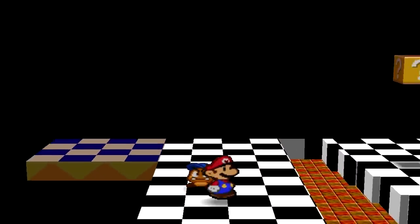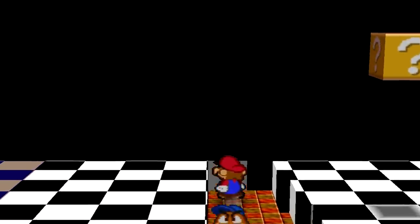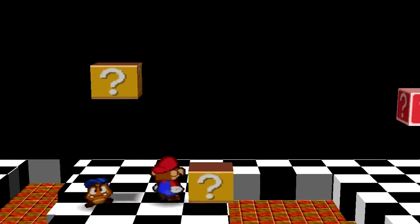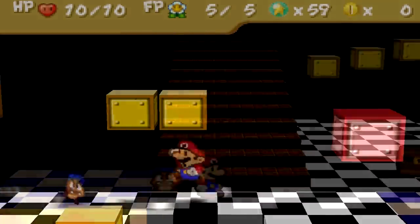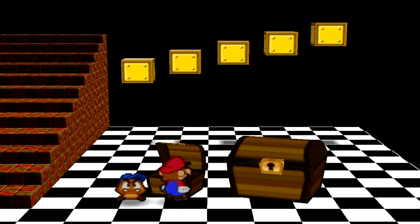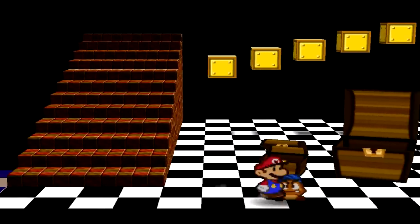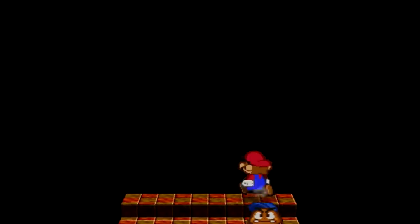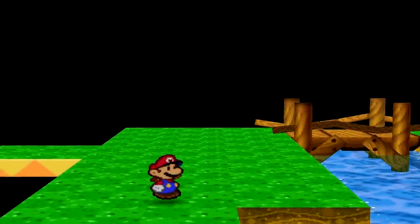Going through exit 7 brings you to the room referenced as TST_01. This room features classic checkerboard flooring seen in many test rooms, a few question mark blocks, and some hidden blocks containing either hearts or flowers. The next room, TST_02, is another small room containing only a staircase, some already-hit blocks, and another set of small and large chests — both empty this time.